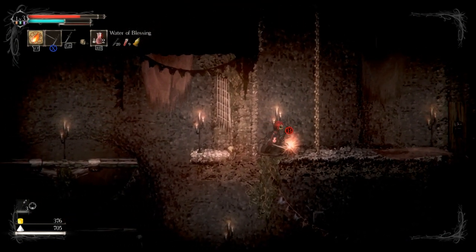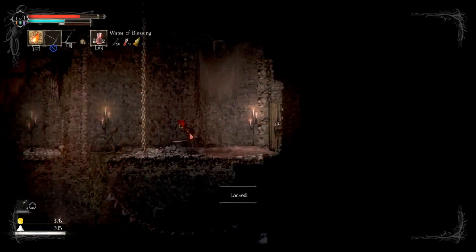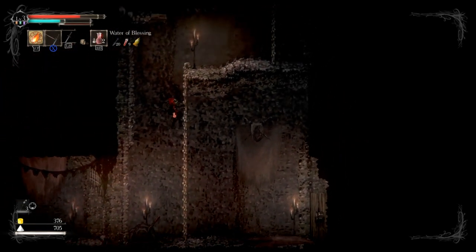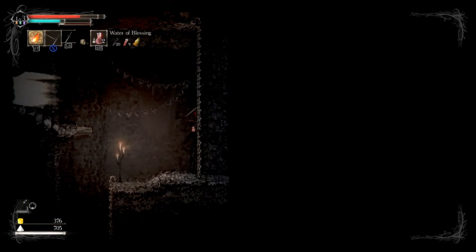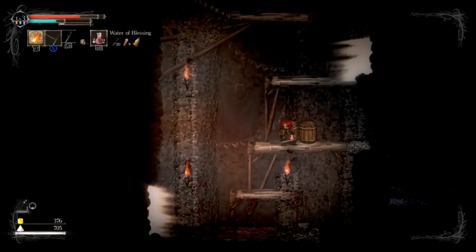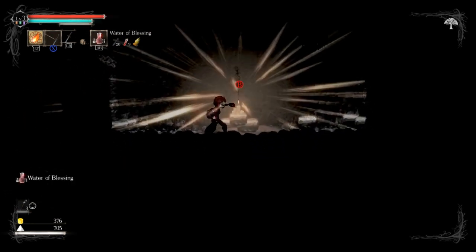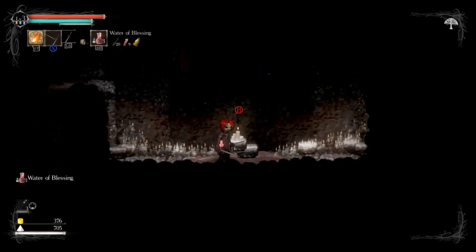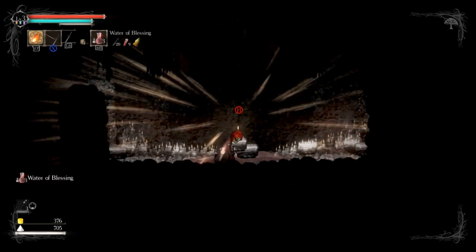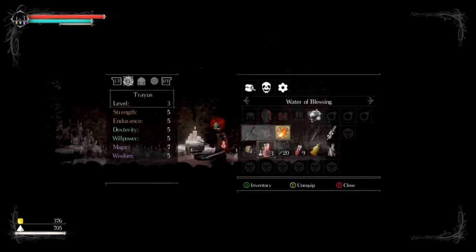Let's check this shortcut. I think I need the boss key for that locked door. Here we go — and good to go. So we've made our way to a checkpoint. By using this checkpoint, everyone respawns, just like in Dark Souls, but I get all my resources back for the most part.